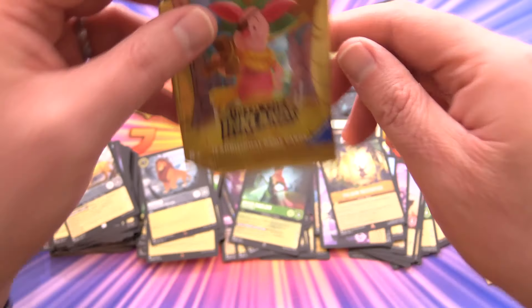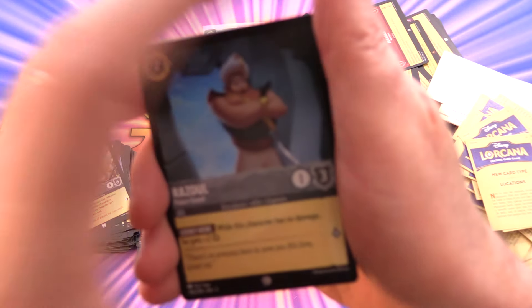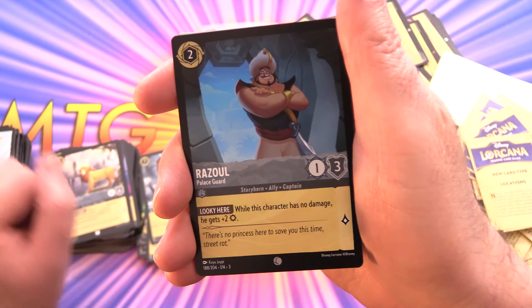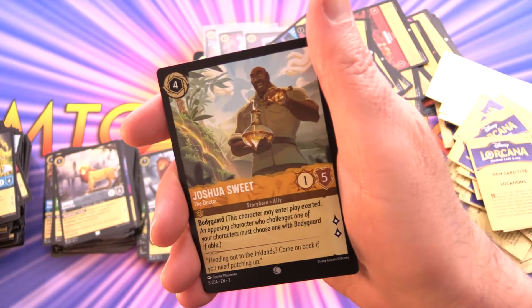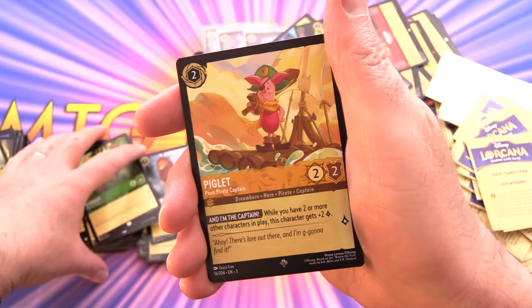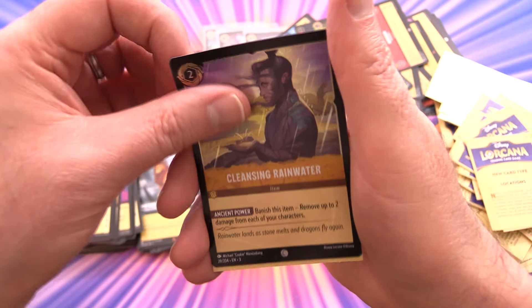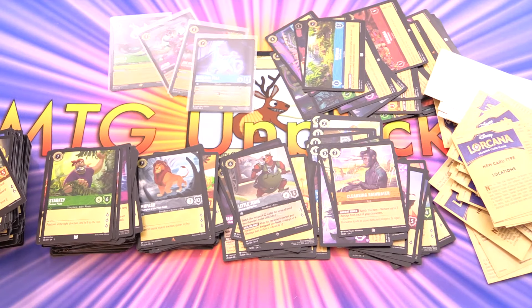Final pack of Lorcana Into the Inklands. Stay tuned — check the playlist link if you've missed any Lorcana videos; we'll be getting into the rest of Into the Inklands this weekend. Final pack: Razoul, Jim Hawkins, Jetsam, Magic Carpet, Louie — so we've got all three ducklings now — Joshua Sweet, Mama Odie, Queen of Hearts, Starkey, and a super rare Piglet — there it is — plus Little John. Back-to-back super rares! Cleansing Rainwater for the foil. Awesome box — four legendaries total. Let me know how you did in the comments. Hope everyone's staying safe and healthy — thanks for watching, have a great day!